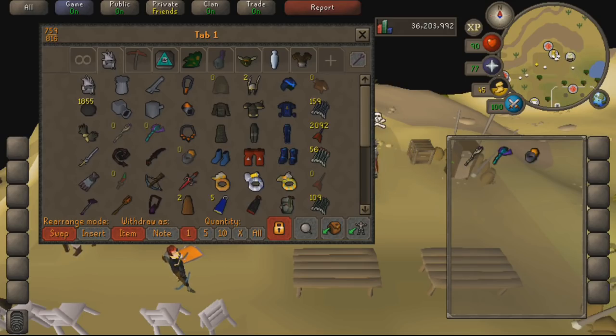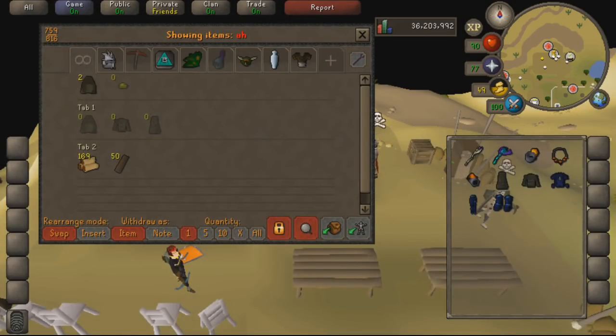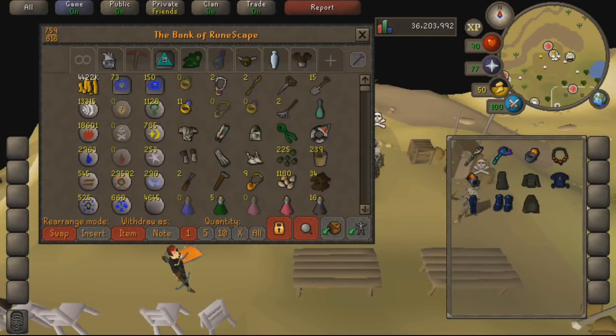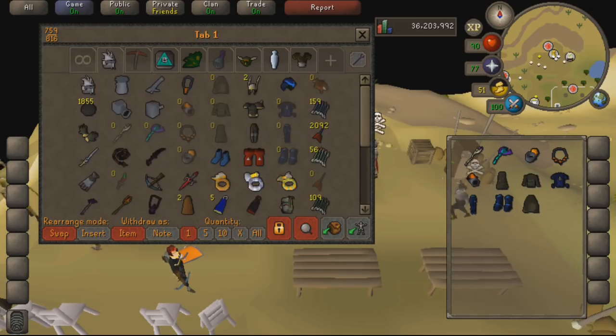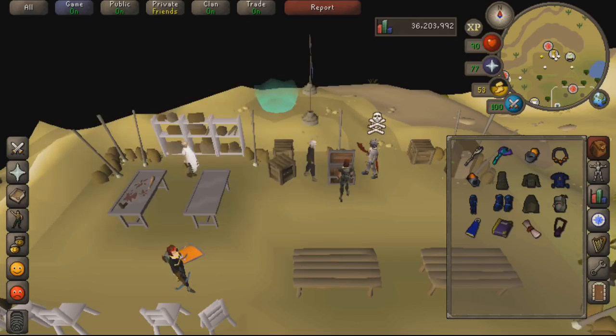Starting right from banking again. I'm getting a little bit more used to the mobile banking system. At first I thought it was extremely laggy, and while I do think it does need some work, I think a lot of this comes down to when you're withdrawing items from your PC you have to right click and click another button, whereas on mobile you can spam click things very quickly and the game may not be programmed to take inputs in the banking interface that quickly.